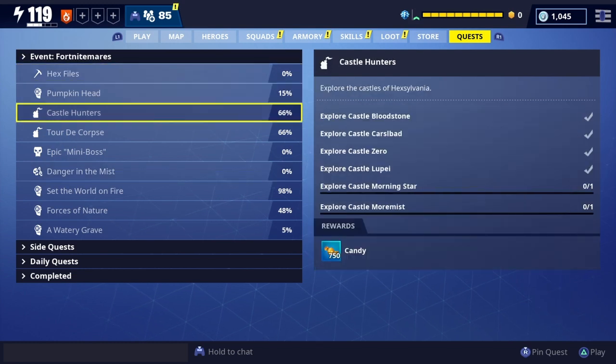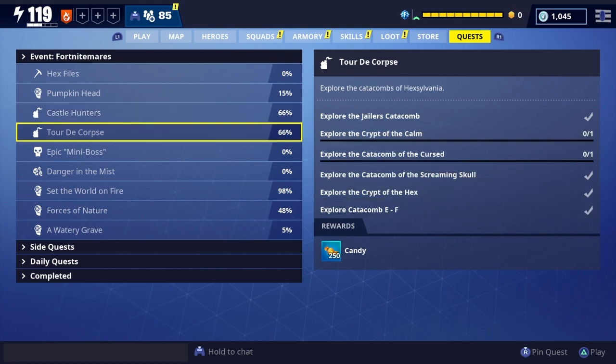One of the more difficult ones is probably going to be the Castle Hunter — you've got to find all those castles. Every map is going to have a different castle setup, so trying to find the Morning Star castle could mean you go through 10 missions and not see it. As far as the other stuff goes, you've got to find the catacombs, which are usually in the ground like a cave-type thing.